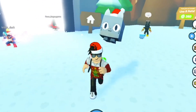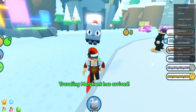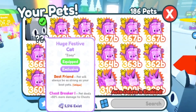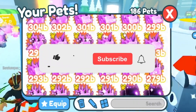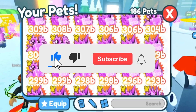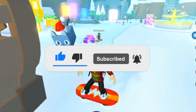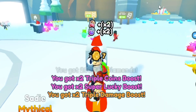Hey Blox Crew, welcome back to another Pet Simulator X video. In today's video, we're going to be trading the huge Festive Cat. If you guys want to win your own Dark Matter Galaxy Fox, all you have to do is leave a like on this video, hit the subscribe button, turn on my post notifications so you never miss an upload, and comment down your Roblox username.